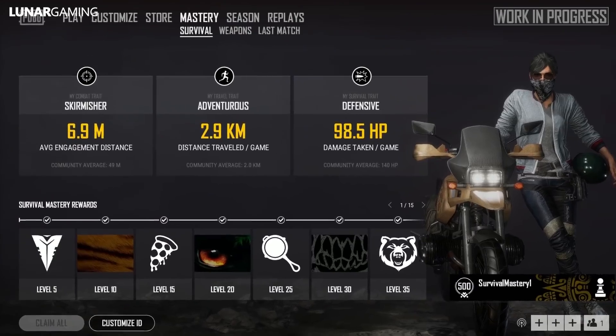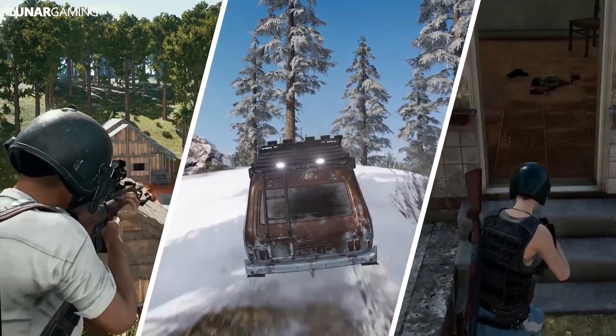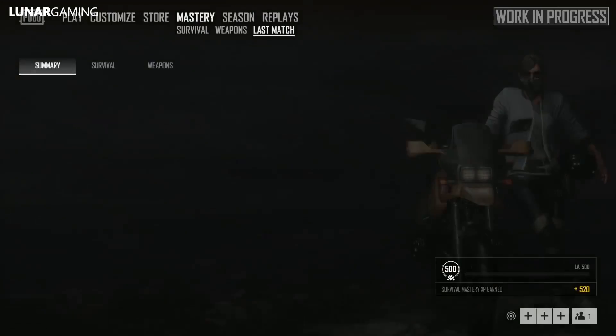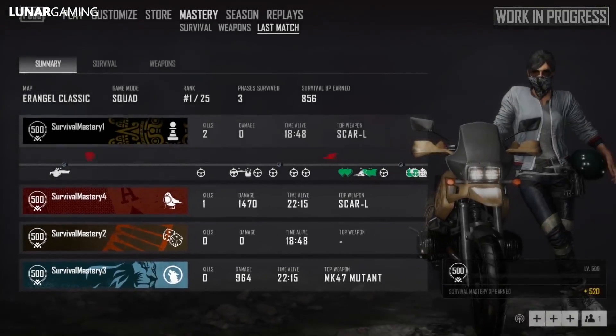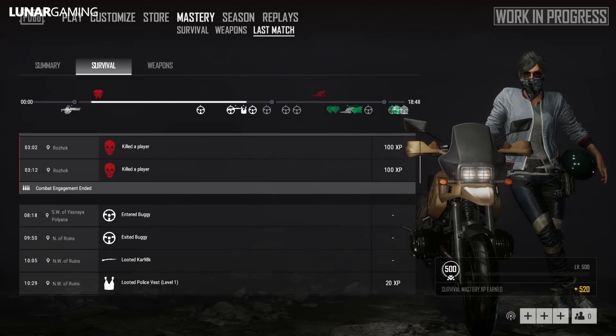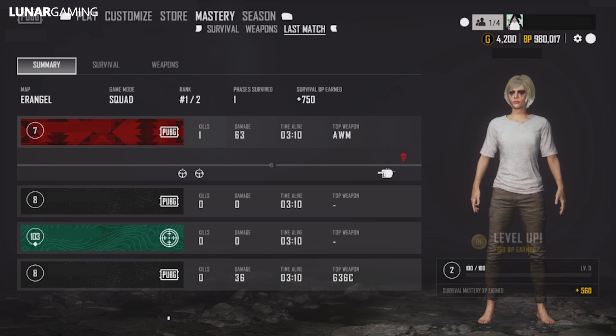The level cap for Survival Mastery is 500. You can earn XP in the following situations: whenever you loot or use items during combat, whenever you do anything in combat other than using items, and reviving teammates. If you want to check your survival actions from previous matches, you can check that in the Mastery last match tab — it shows your landing point, locations where players performed certain actions, damage dealt and received, distance traveled using vehicles, and surviving blue zone phases.